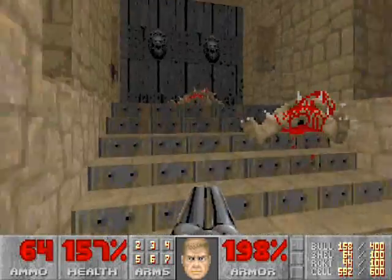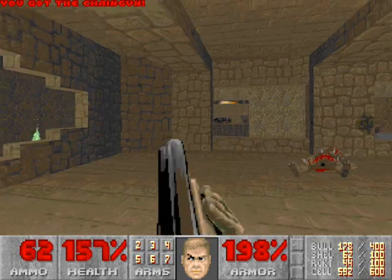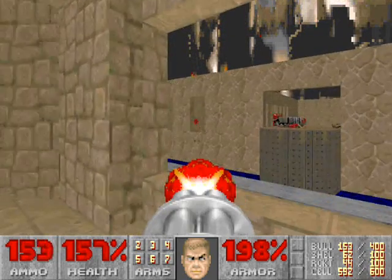Now, find these stairs in the center building and go through the door. Again, make sure when you're in this building to snipe off the remainder of the enemies from the windows.